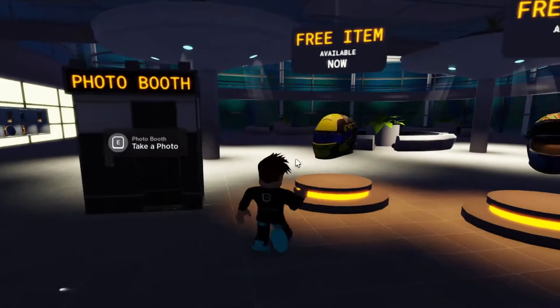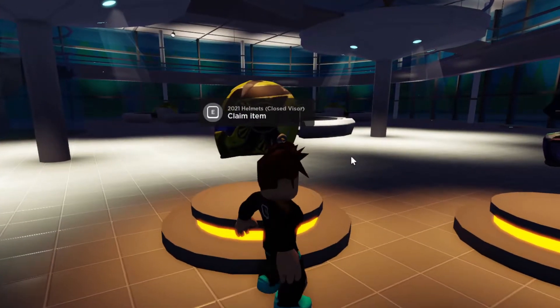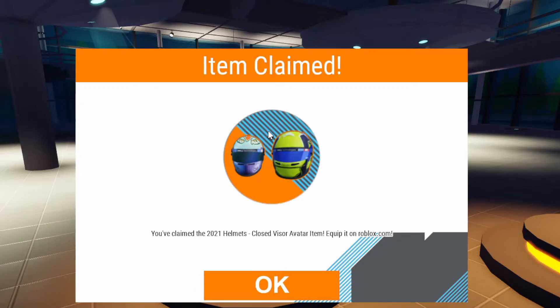Simply load into the game and walk over to the free item station. It says 'Free item available now.' When you click on it, it actually gives you two items — the 2021 helmets closed visor.